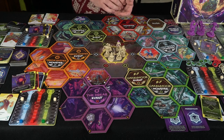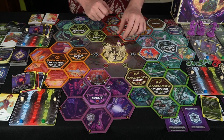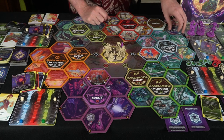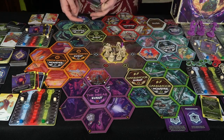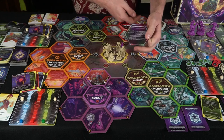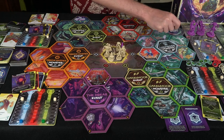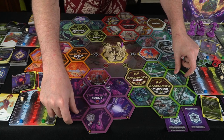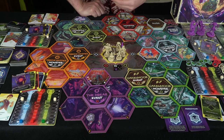Then you rinse and repeat — everybody takes their adventure phase and monster phase. After that, before moving to the second portion of the game, you flip a world shift card. World shift cards actually let you move the board around by the different tiles. Whenever you move pieces or the big tiles, make sure they stay in the same orientation — you simply pick them up as they are, switch them, and place them back down.